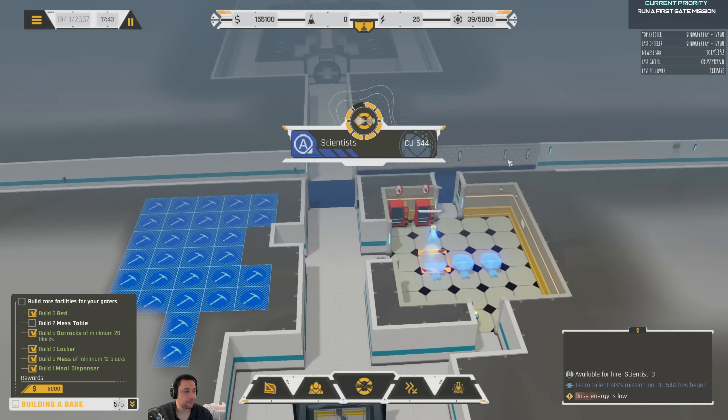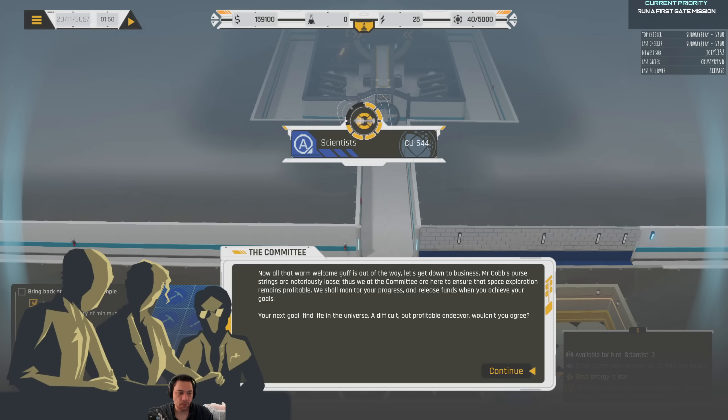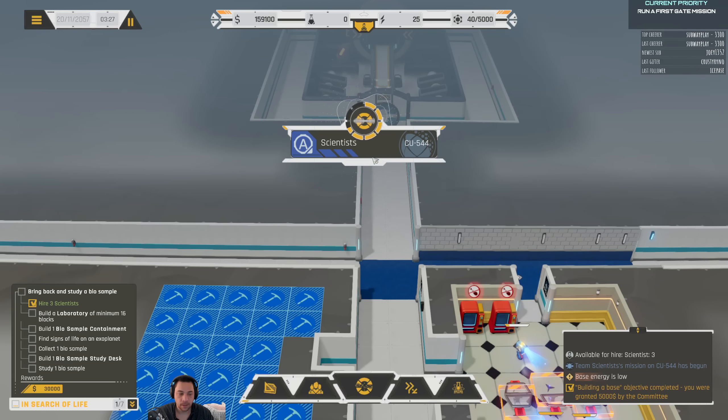We have our first event. Now is a really good time to remind you that you are able to vote in this game. The way you vote is exclamation mark, vote one or two or three. Now that all the warm welcome guff is out of the way, let's get down to business. Mr. Cobb's purse strings are notoriously loose. We at the committee are here to ensure the space arc's relation remains profitable — we shall monitor your progress and release funds when you achieve your goals. Next goal: find life in the universe. A difficult but profitable endeavor.